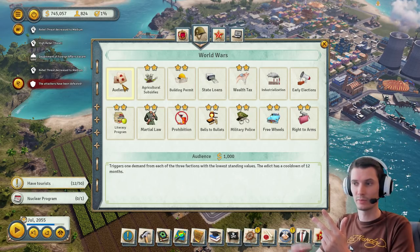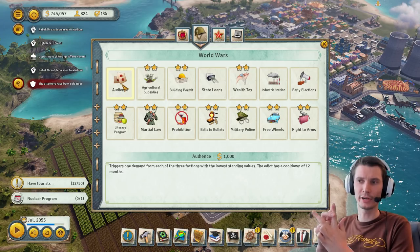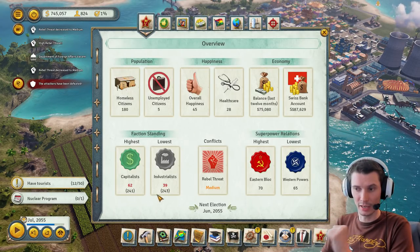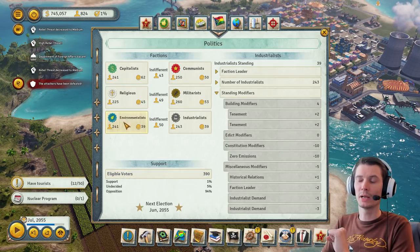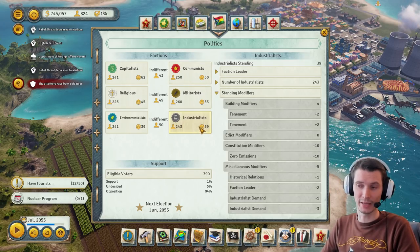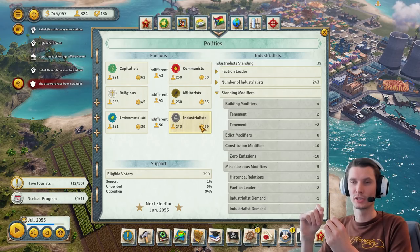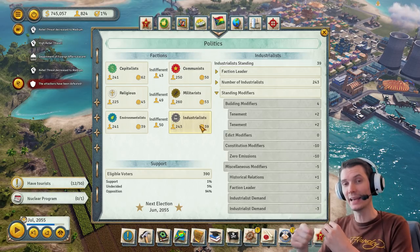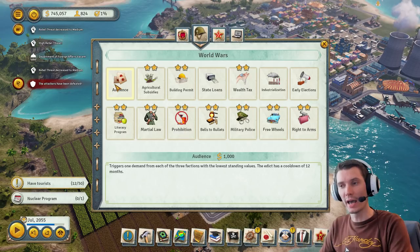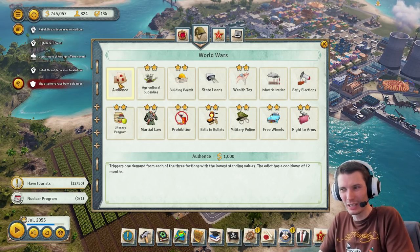Second, it automatically targets the factions with the lowest standings — in my case I'd guess environmentalists, industrialists, and religious. If I fulfill their requests I can get their reputation tuned up. Third, and most importantly: if requests come up naturally you only have two options — agree and try to fulfill, or deny and they hate you. But if you trigger the Audience yourself, you can say 'not now' without any penalty.